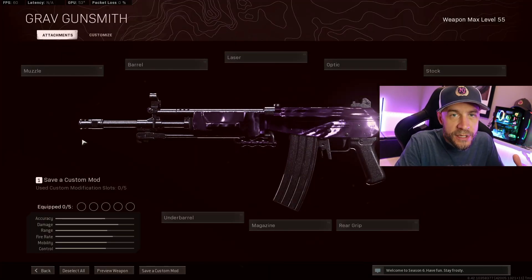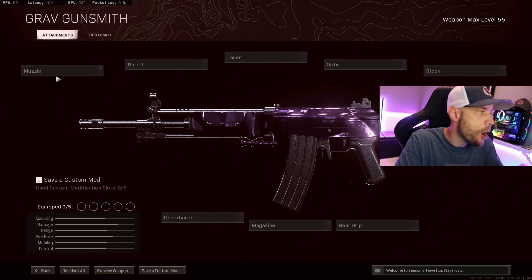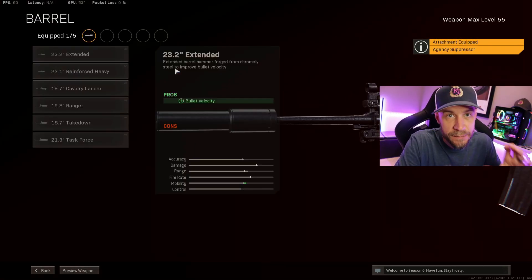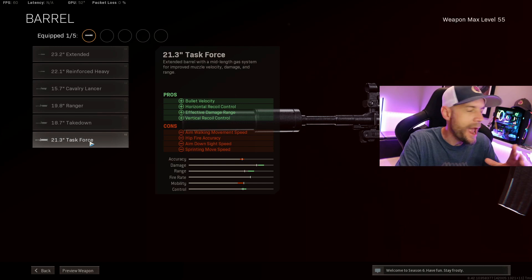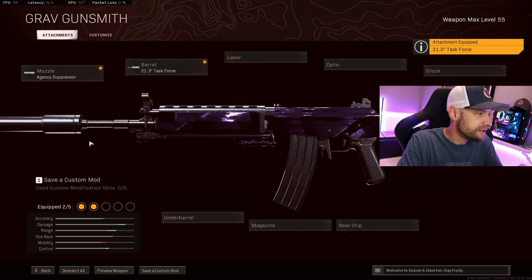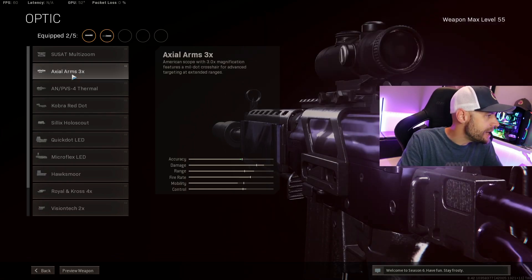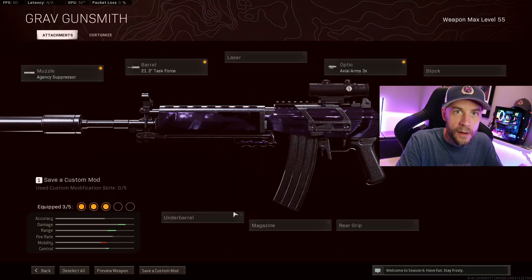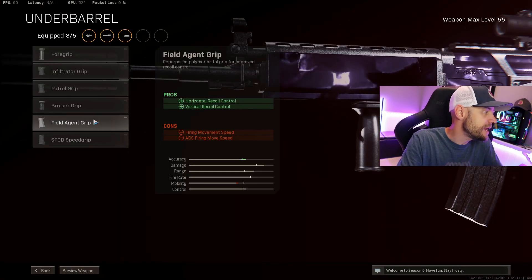The build I'm using on the Grav is pretty well a standard meta AR build. That's going to be the Agency Suppressor for sound suppression, vertical recoil control, bullet velocity, and effective damage range — and this gun has bullet velocity in spades, the highest of all the ARs. I'm also running the Task Force barrel for more bullet velocity to get right up over 1200, plus horizontal and vertical recoil control, which this gun really needs, and more effective damage range. For an optic, pick your favorite — I like the Axial Arms with the green dot reticle.